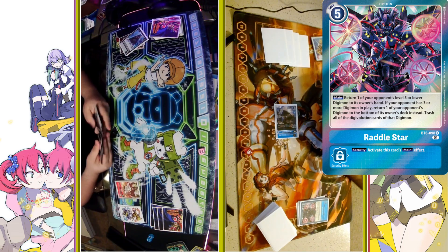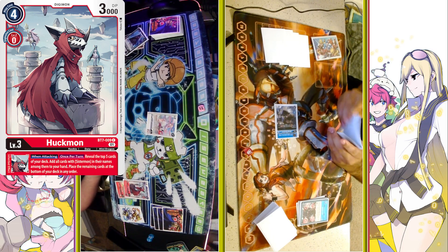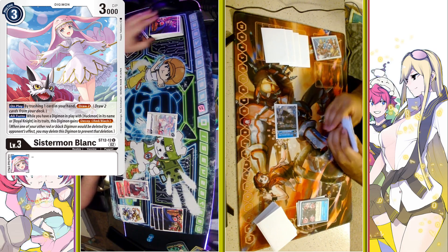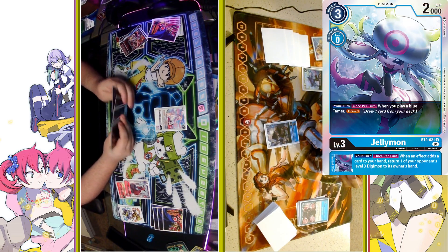Rattlestar is then going to hit the board, bouncing the Chimeramon to the hand, getting rid of any chance my opponent has to go into Jesmon the following turn. So we're going to be back at square 1 with a Huck in Breeding, plus the Sistermon Blanc on play will discard 1 to draw 2 cards, putting me to 1. And then I'm going to Digivolve the Jellymon.